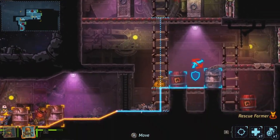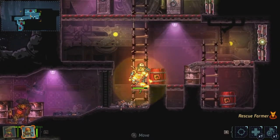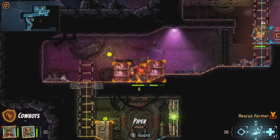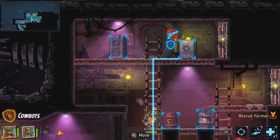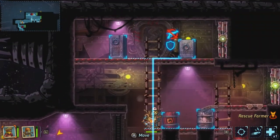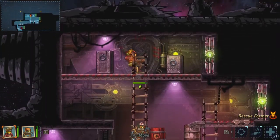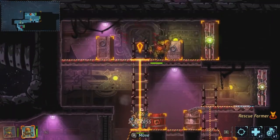Nobody else in this room, so I'll grab this treasure — claim barrel treasure. There's another door up top and one to the right. Let's just keep going up and see how high up in this spacecraft we can get.